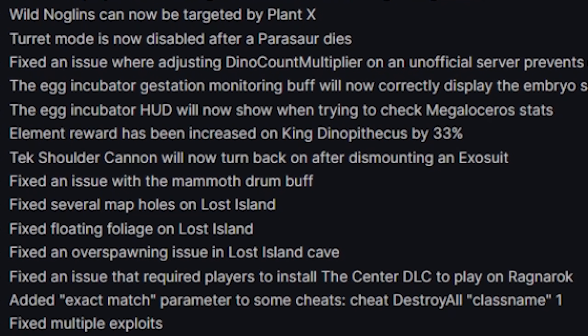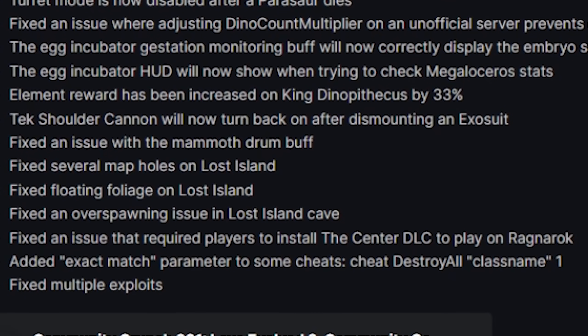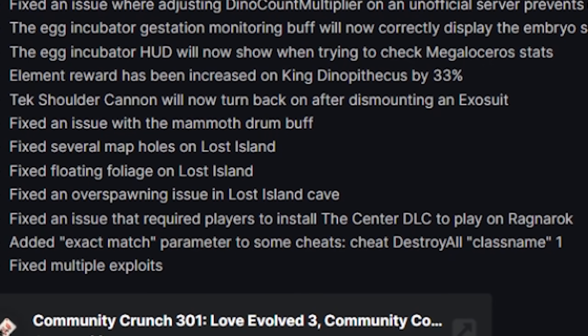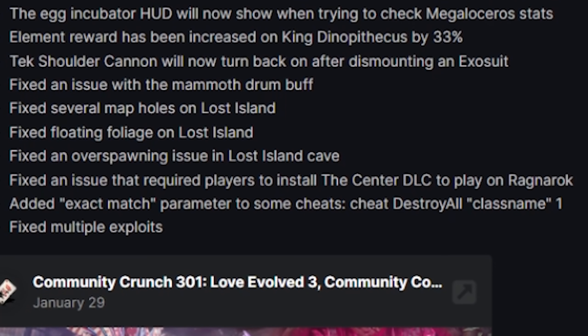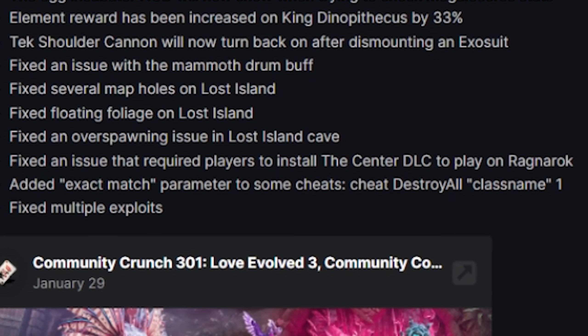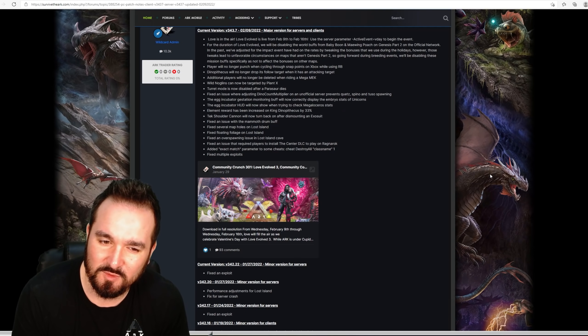The tek shoulder cannon will now turn back on after dismantling an exosuit. Fixed an issue with the mammoth drum buff. Fixed several map holes on Lost Island, floating foliage — expected — and an overspawning issue in the Lost Island cave.